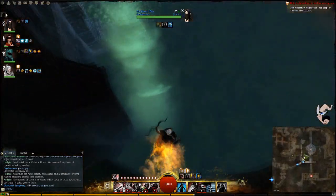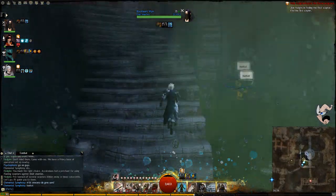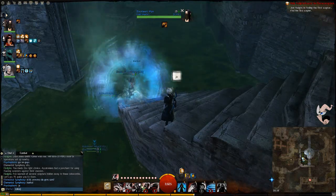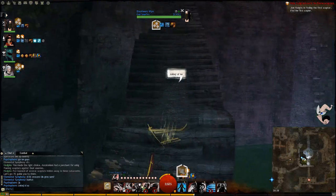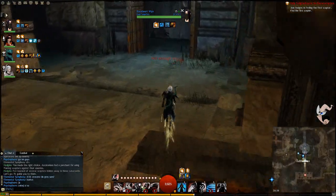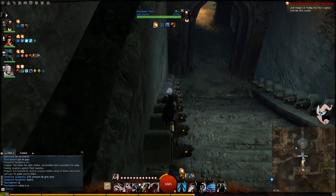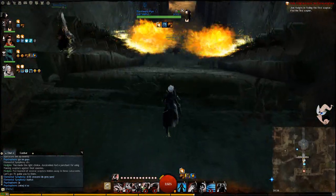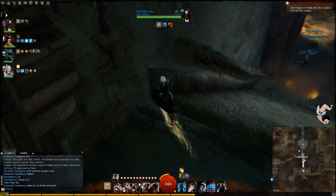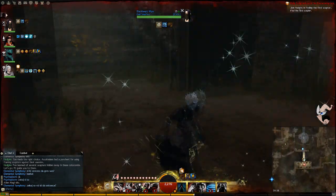Just jump in the water in this part and that's it, we're through. That went better than expected. Not sure why the elementalist went on — he wasn't supposed to do that — but all's well that ends well. Another trick right here: you don't really have to go through the middle part. Just go up here and you can still get hit by the fire but you're not gonna die. That's the important part.